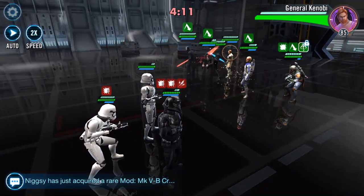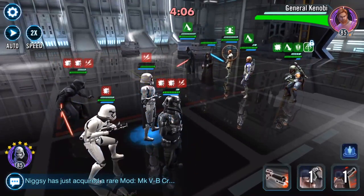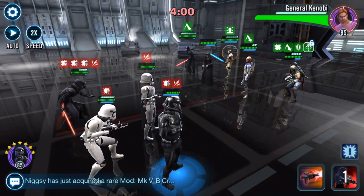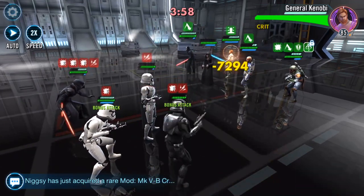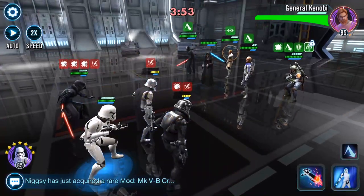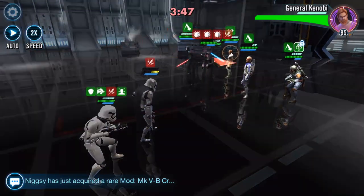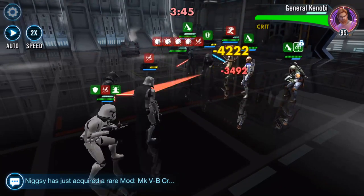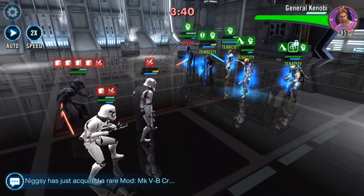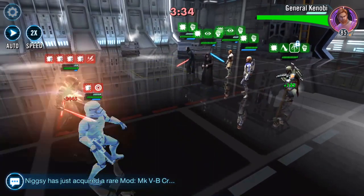At the moment, First Order are proving a little bit underwhelming, which is something of a shame. They're just getting cut to pieces. I mean, this is a complete zeta squad and they're getting shredded. I don't know — have I just really badly modded them, or are they really that useless?